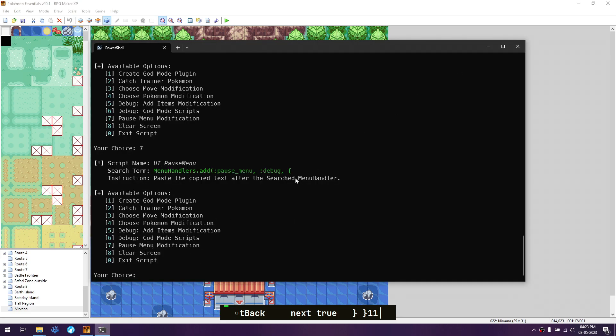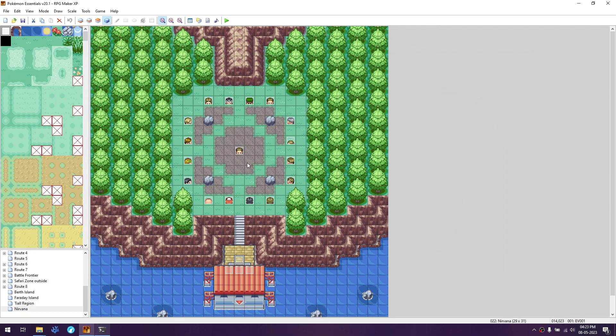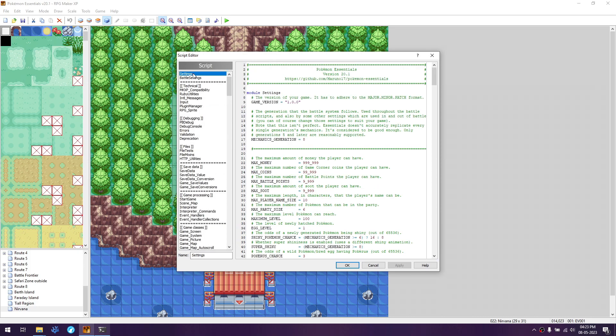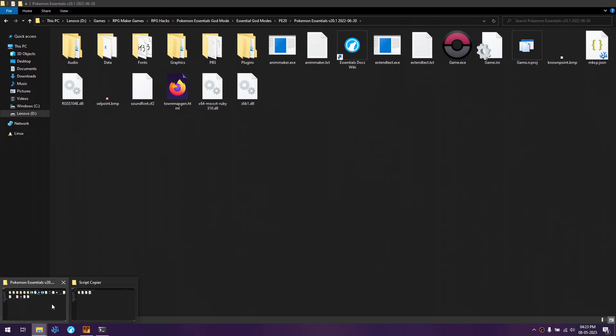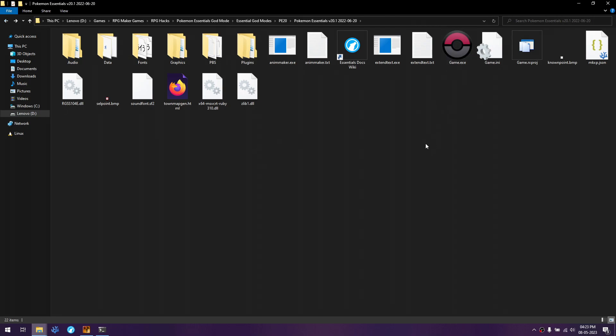Click Apply, OK, and save — that should be all of the scripts. Now, exit the script editor and minimize it. The first time you run this, you need to enable debug mode. Go to Scripts > Settings at the top and add '$DEBUG = true'. Click Apply, OK, and save. Open the game once to install the plugins — you only need to do this once; after the plugin is installed you don't need to do it again.